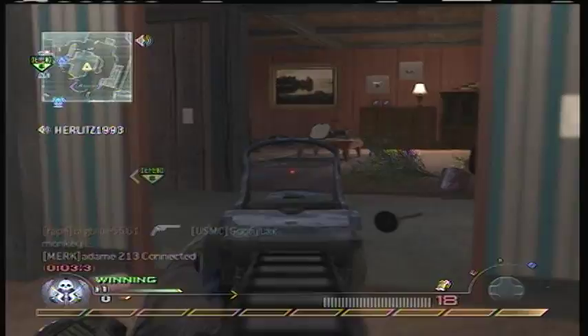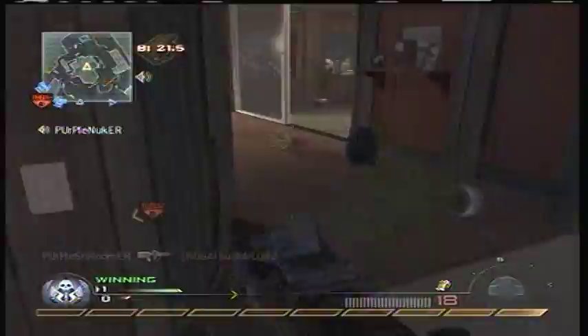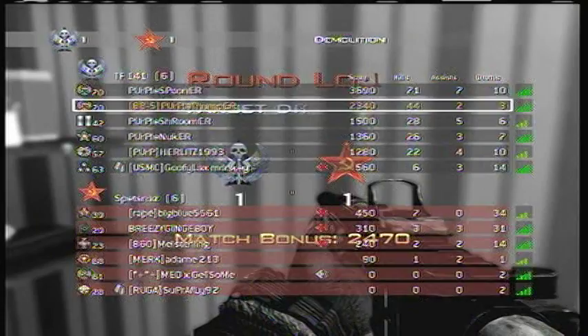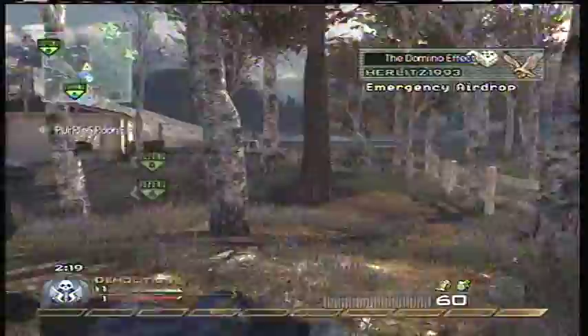I was waiting for the round to end so I could replenish my ammo and start fresh, but they actually got B planted — which is what we wanted. I ran away on purpose because we're already up one round to nothing. We wanted to let them plant B. Fortunately they did it with only about 10 seconds left in the round, so we let them destroy it. At this point I think Nuker and Spooner might already have their nukes, but I don't have mine yet.